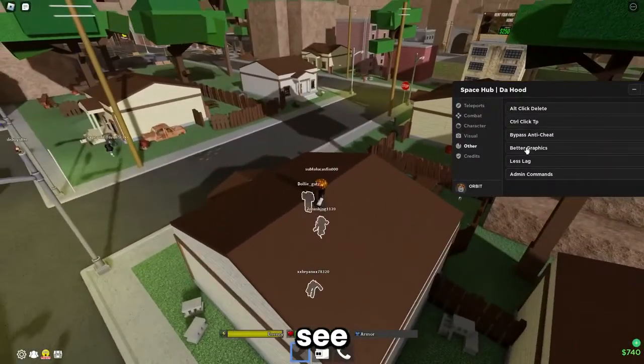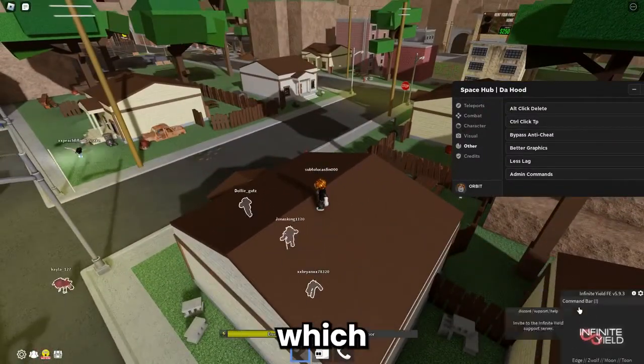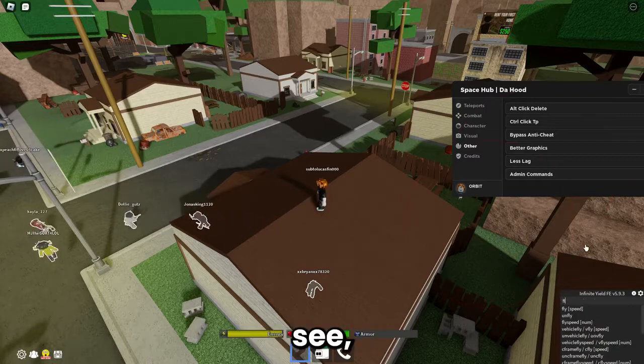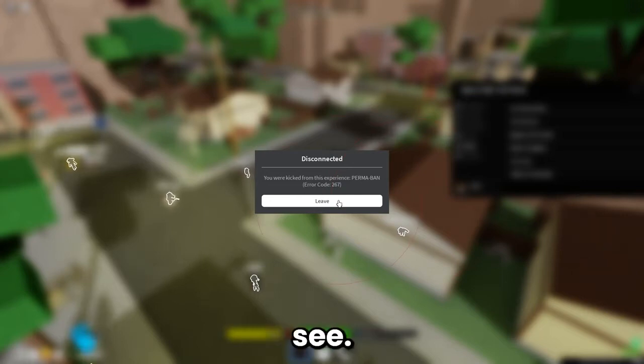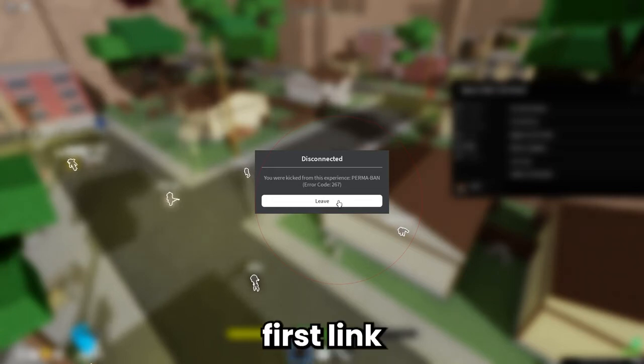In the other tab, control-click teleport lets you hold control and teleport around. Admin commands loads up Infinite Yield — as you can see you can fly around, and it does ban as well. But yeah guys, that's basically the whole script — thanks for watching, first link in description, make sure you like and subscribe!